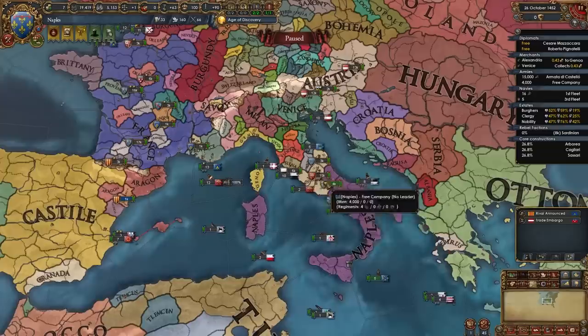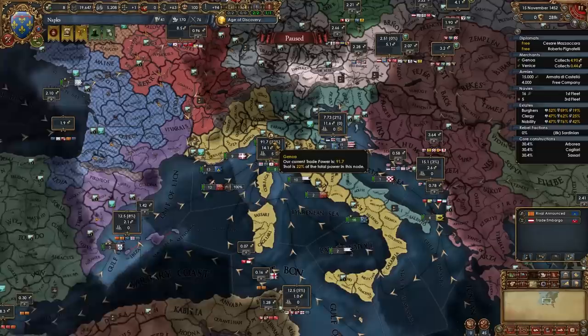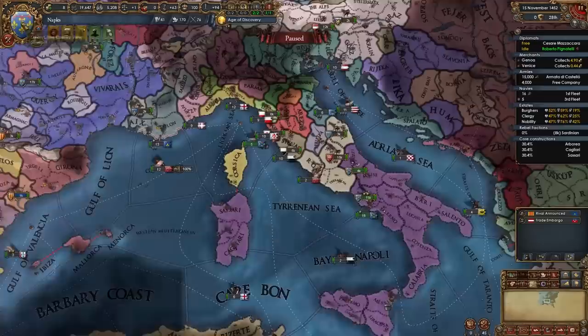For your naval doctrine I do recommend taking galley combat ability for now, although later when we own all of Italy we might swap over to ship trade power. After you start your first war, you're going to want to rearrange your merchants — at the start we have one collecting in Venice and one transferring from Alexandria to Genoa, but you want to collect in Genoa as well. This is so we can avoid coalitions and have more improved relations, so tell those merchants to establish communities in both Genoa and Venice.